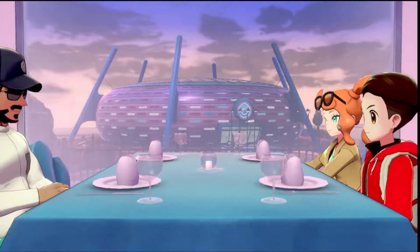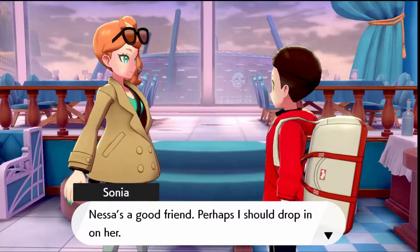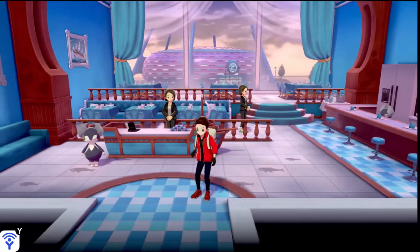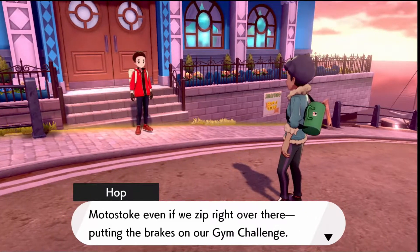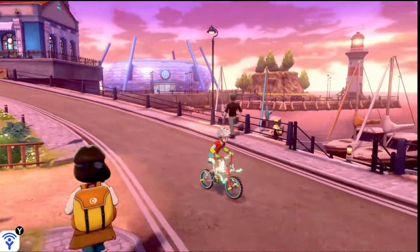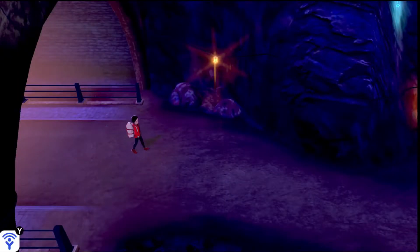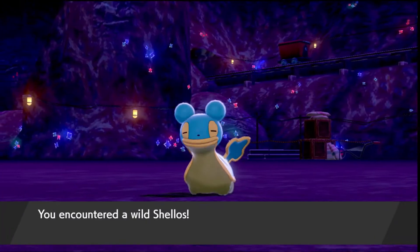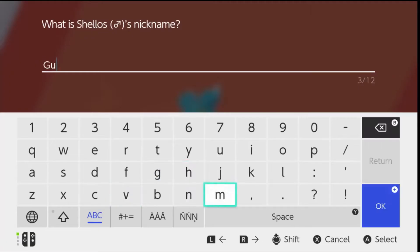After obtaining the Water Gym badge, apparently I'm supposed to have dinner with a few people who are clearly the villains of this game. Sonya did give me a Retaliate TM that I will never use ever — big waste of time. After that totally not awkward dinner, I head to Galar Mines 2. Wait, that's really what it's called? I ended up catching a Shellos which was cool, but I already had a water type and a grass type, so I named it Gummy and sent it to the box.